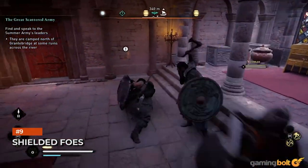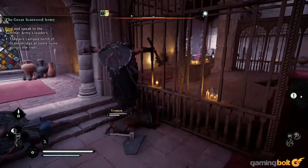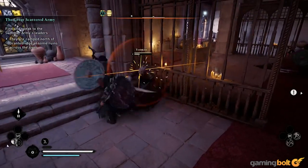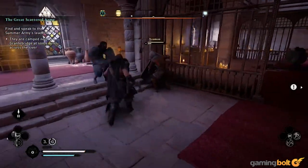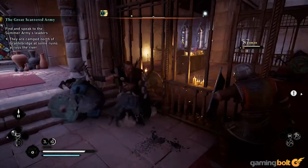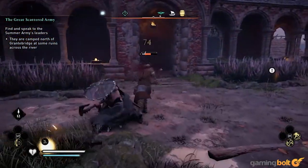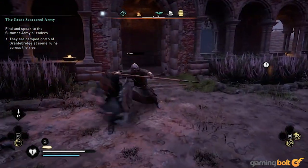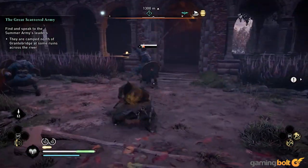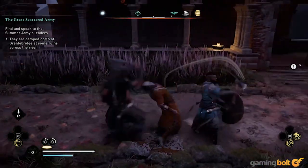Enemies will often come at you with shields in Assassin's Creed Valhalla, and that, as you can imagine, can be pretty annoying, especially if more than one of them advance on you at the same time. Light attacks don't do much good against shielded foes, so anytime you see one, hit them with a heavy attack. The same goes for enemies with spears as well, since they can block light attacks with their weapons' shafts. While light attacks will eventually do some damage through brute force, it's best to resort to heavy attacks against such enemies in order to dispatch them quickly.